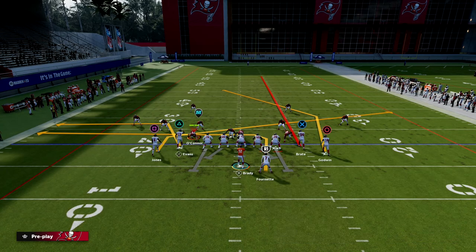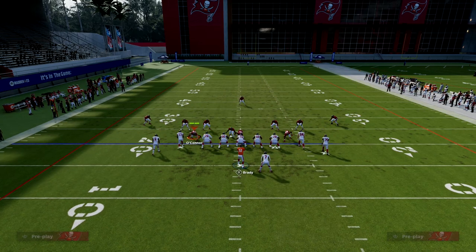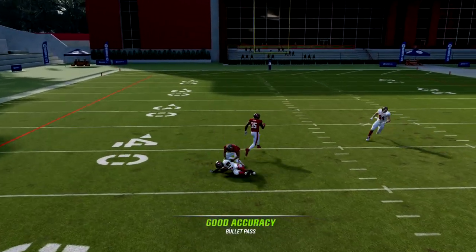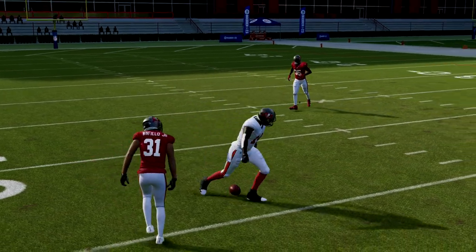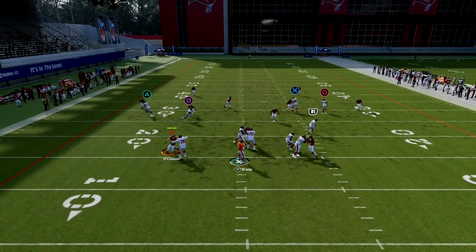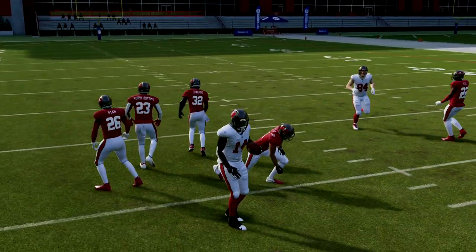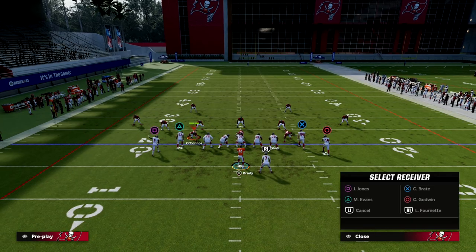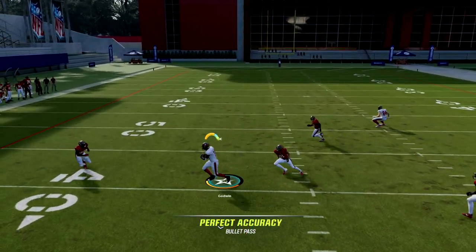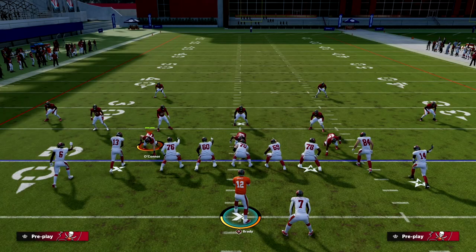From a zone perspective, the post is excellent — it stems, sets up the DB, then comes under and gives you a nice window to throw it. You do want to throw it differently depending on the zone: against cover two, wait and get underneath that middle third safety running over the middle. Against cover four, throw it a little earlier and cut it off before the safety comes over to make a play on the ball.